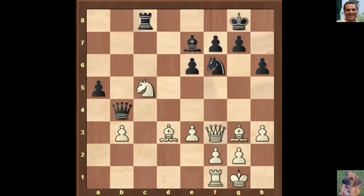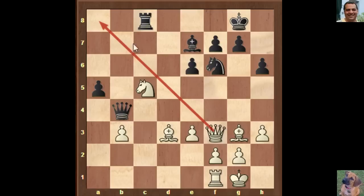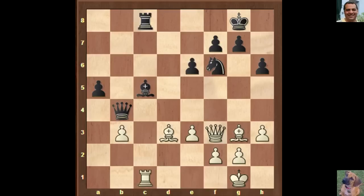Knight takes c5 is played, and we've got to watch out for the a8 square in some variations. If Rook takes c5, then Queen a8 check is actually fairly dangerous: Bishop f8, Bishop d6 — white is winning all of a sudden. So black has to be careful how he recaptures. Taking with the bishop is chosen for the recapture. We have Rook c1, and it looks like there's potential for a little torture for black. Black gets out of the pin in a hurry with Rook d8.